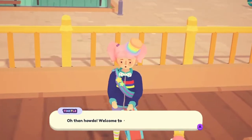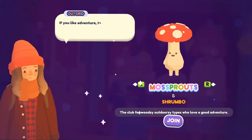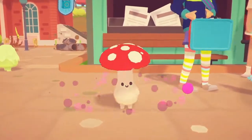When you first land in Badgetown to start your new ooblet-filled life, you'll meet the townsfolk and join an ooblet club. Each club has its own characteristics and will determine your starter ooblet.